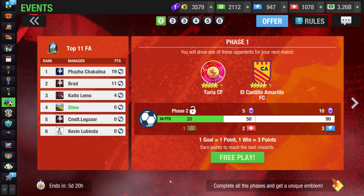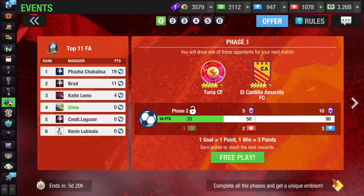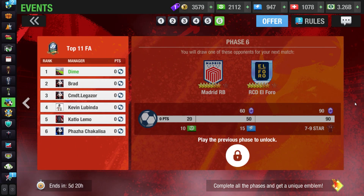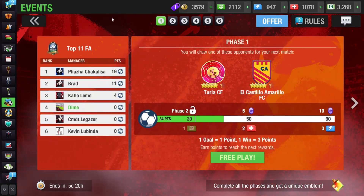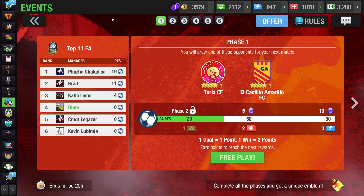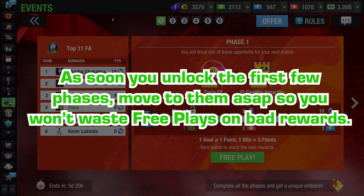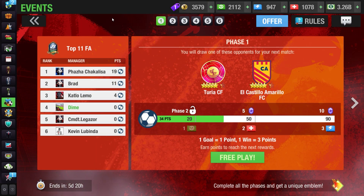Now let's talk about some tips and tricks you can apply in this event. This event is for the entire association and has 6 different phases with 2 opponents in each phase. As you progress through the phases, your opponents become stronger. Phase 1 is the easiest phase of the entire event. You need to get 90 points to get all of the rewards, but this phase gives you small rewards. My tip is: as soon as you unlock Phase 2, go ahead and play there, because there is no point in wasting your charges in Phase 1 for just 3 morale packs. The opponents in this phase are easy as well.